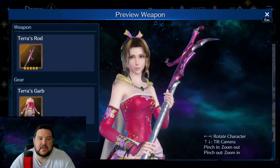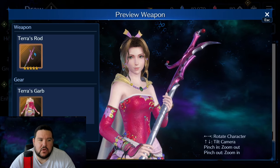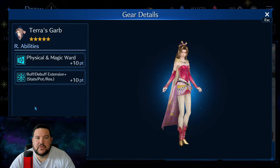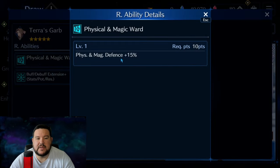So if we come in here, you can see the new weapon is called Terra's Rod, and the new gear is called Terra's Garb. I'm going to start with the Garb first because there's a little bit less to say about it. Starting out, you've got Physical and Magical Ward — that's going to be plus 15% to your Physical and Magical Defense. Definitely good.